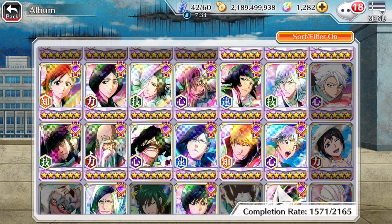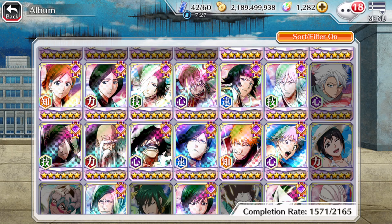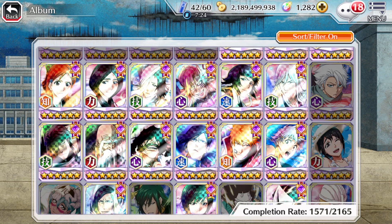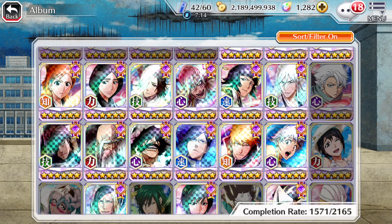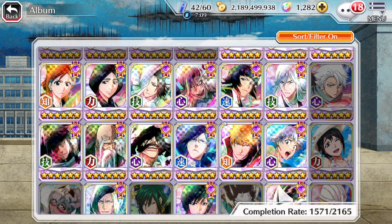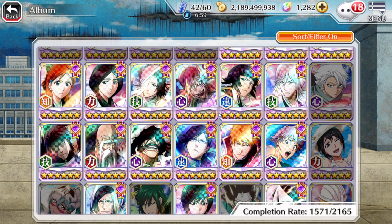Usually, part one of the anniversary is a premium set of characters. So if part one is, say, Ichigo and Rukia — I'm just giving examples — or maybe an eighth anniversary Ichigo and eighth anniversary Rukia. A lot of people are saying it's going to be White and Ishin. I don't know if that's true, but a White anniversary character could honestly be pretty cool.